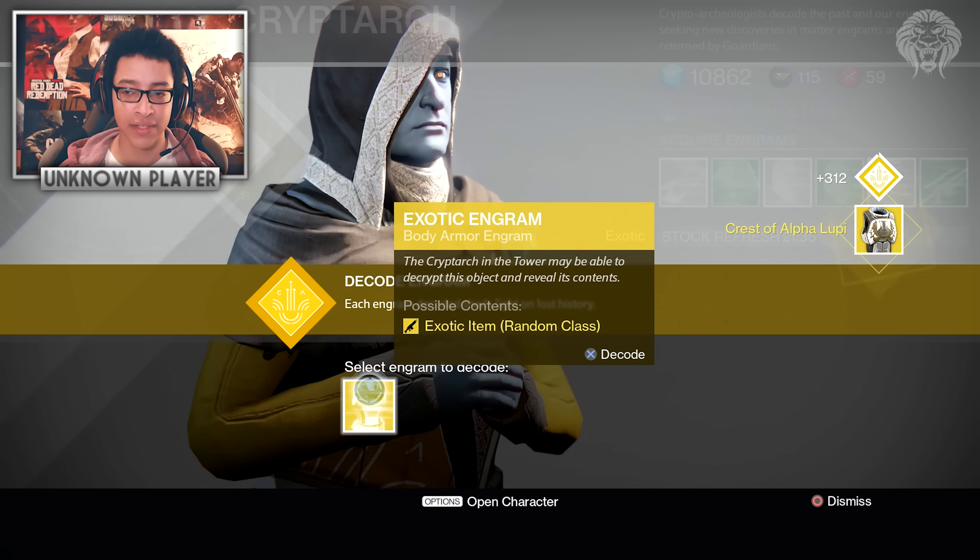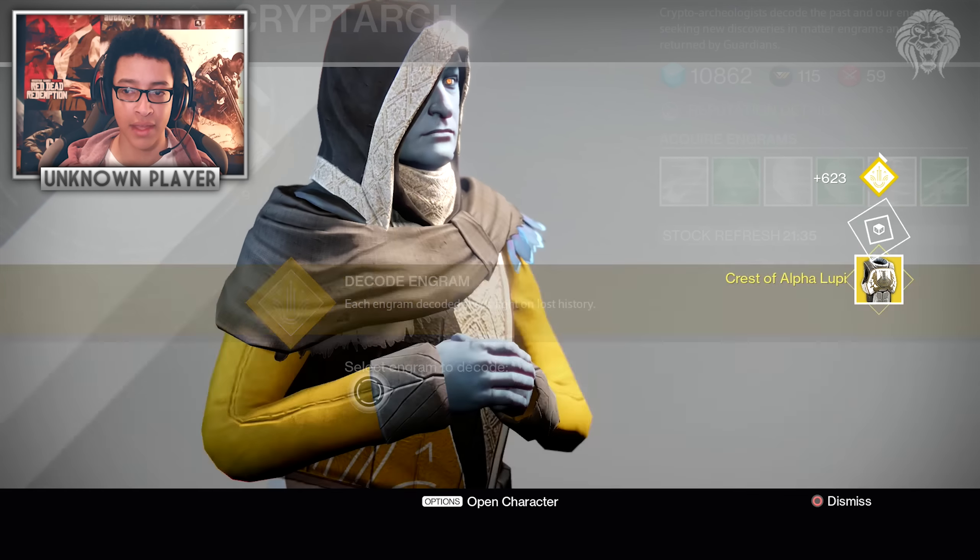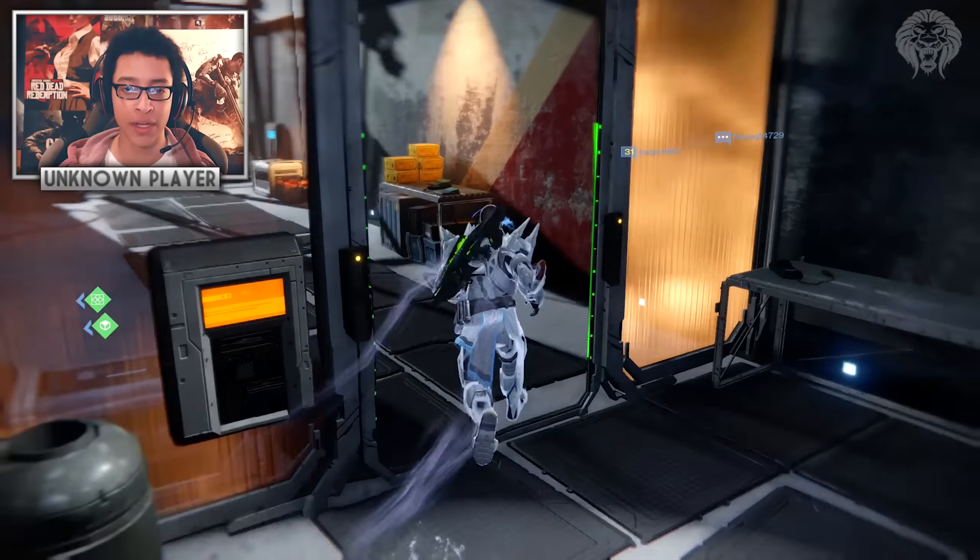I've got 100 — well, I had 152 motes of light, which is enough for about five or six engrams. We're going to open them, but I'm not going to buy them all because I don't want to waste all my money. Obviously the Armamentarium is what we're after. Crest of Alpha Lupi, Heart of Praxic Fire — that would have been good a long time ago. I didn't need that until last week, but I'm not actually expecting to get it in all honesty.